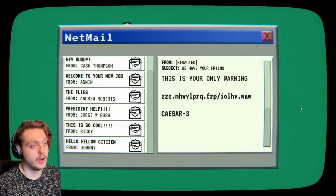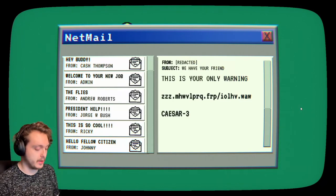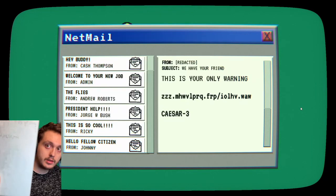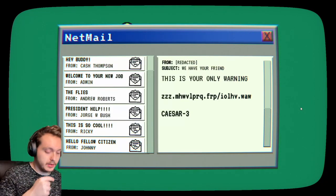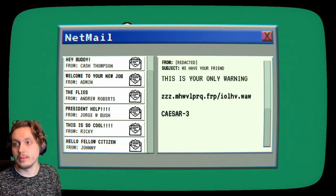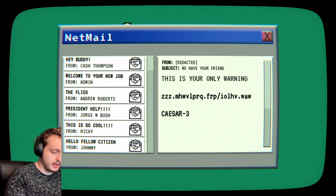Caesar is a type of code — you can't blame me for not knowing it. It goes by three, so you go three letters behind whatever letter shows up. And it brings us to a website which I am about to type in right now. I hope I did it right — it looks like an actual website. Because the game says we have to use the internet.